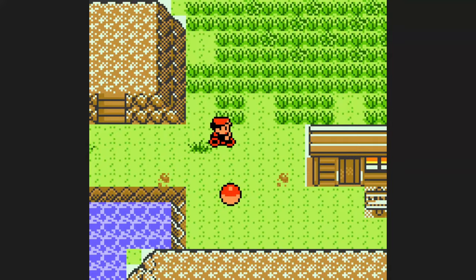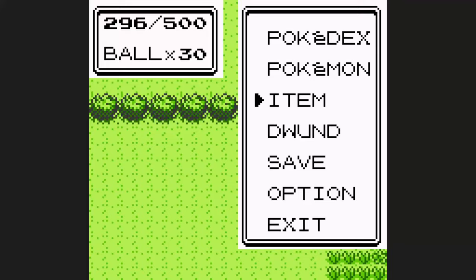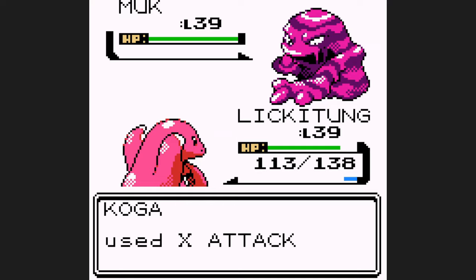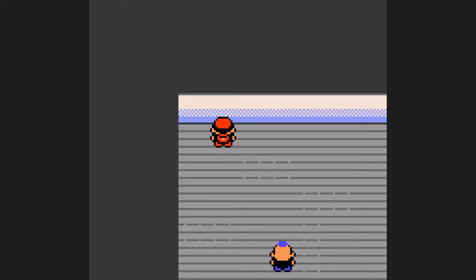I head to the Safari Zone first to pick up the final HMs of the run. After beating Koga, I'll have my choice of Rival 5 or Blaine. Taking the early trip to Silph Co. to pick up Swords Dance and Earthquake makes the Koga battle extremely easy — I only need to set up one Swords Dance, and I can one-shot all of his Pokemon with the exception of Weezing, which Koga just uses an X Attack on instead of attacking. With Koga out of the way, I decide to head to Silph Co. next.